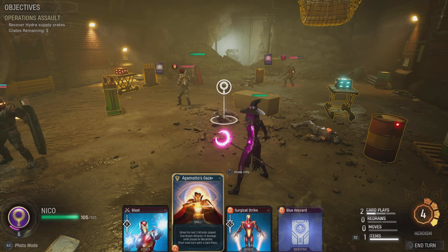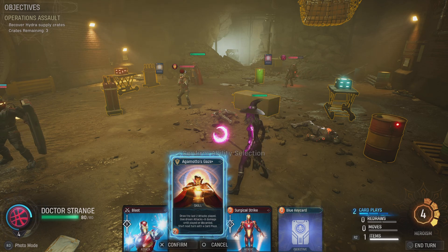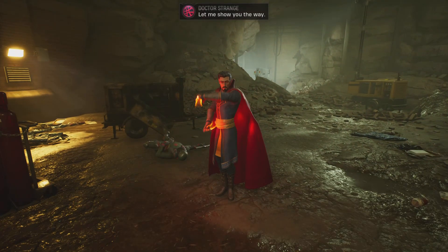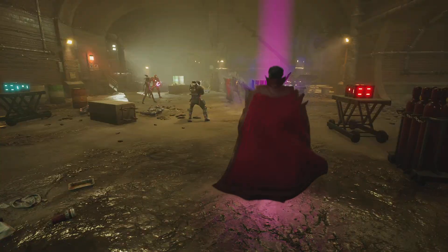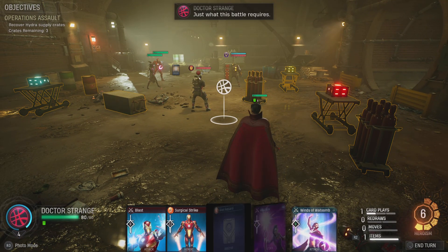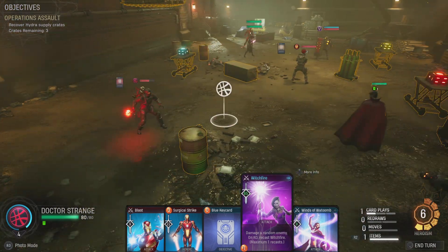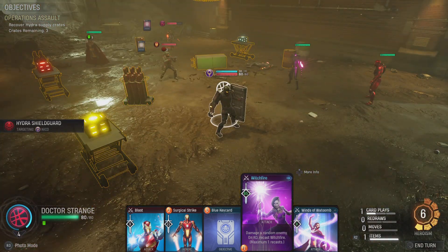We could use Agamotto's Gaze to bring back Witch Fire and recast it. With four card plays and plus nine damage on it, yes absolutely. Or we could go Surgical Strike too. Let's use Agamotto's Gaze - and now Witch Fire is at 65 damage. I wouldn't even care if it hit the shield guy first at that damage level.